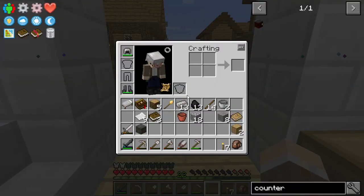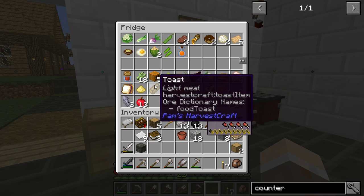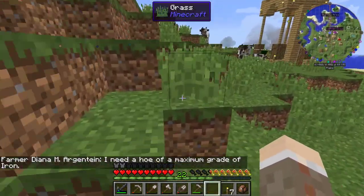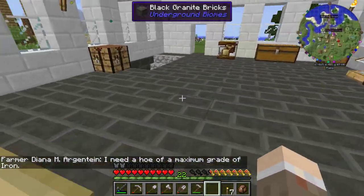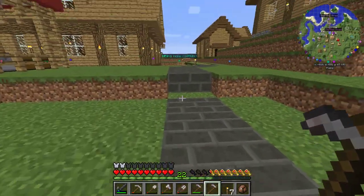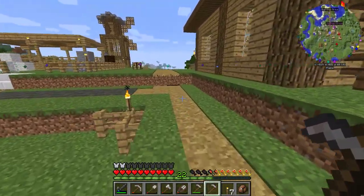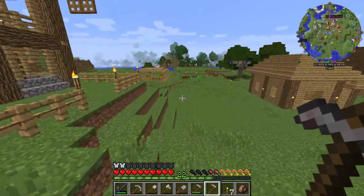I need to go to the river and get me some more clay. She needs an iron hoe — I can do that real quick. There's like a river past where I'm gonna hand this off to her. Let's see if there's some clay over there.